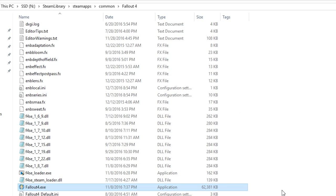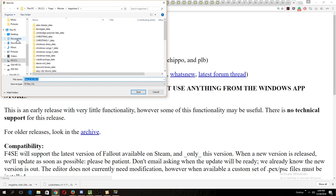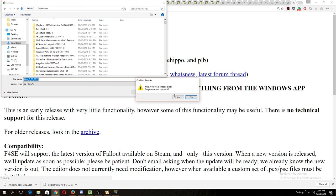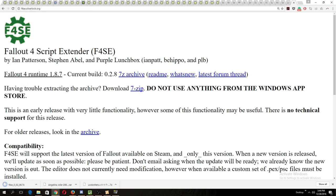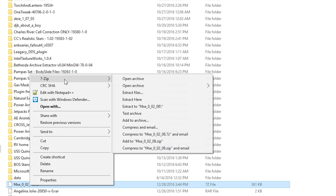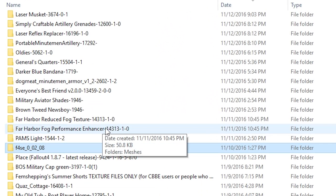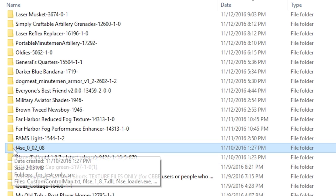Go to the Fallout 4 Script Extender website at f4se.silverlock.org. The current build is 1.8.7, which exactly matches the version of Fallout 4 I'm currently running. To download it, right-click on the 7-zip archive, click Save Link As, and save it to your downloads or wherever you want. Once downloaded, right-click and go to 7-zip, extract to the folder name. The files will appear in your F4SE folder — double-click on that, and these are the files you need to copy over into your Fallout 4 installation.